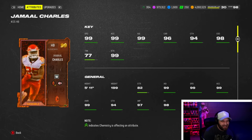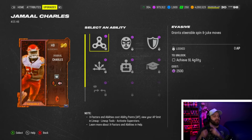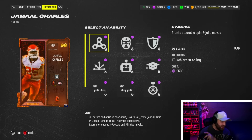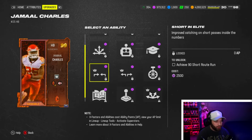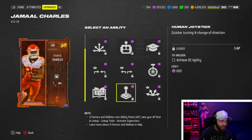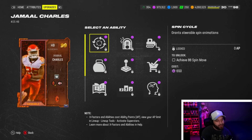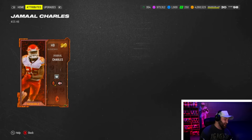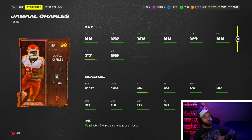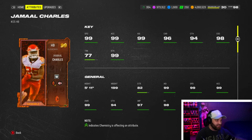He doesn't get Tank in the last bucket — 92 trucking — but regardless I still like him because of all the infinite abilities. You can get Evasive, Route Tech, Human Joystick, and probably Grab and Go paired with Route Tech. I love cards that get infinite abilities where you can choose your own — Jamal Charles is a dog, one of the better gameplays recorded in the year as well.